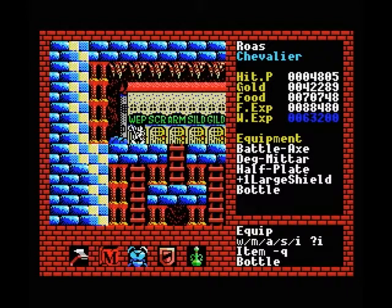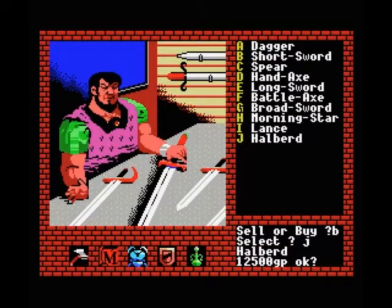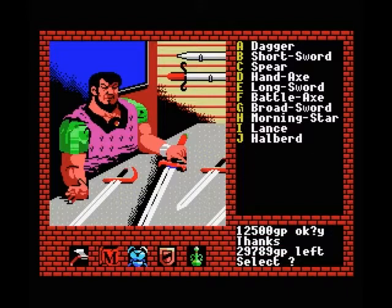So first we want to upgrade our weapon. Use the bottle, immediately enter the store and get the halberd for the discount price. So now our melee weapon is pretty much maxed out until we can find any magic weapons, which we'll find in the lower levels.